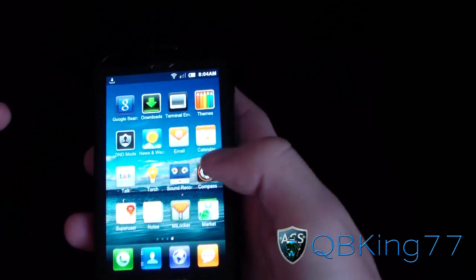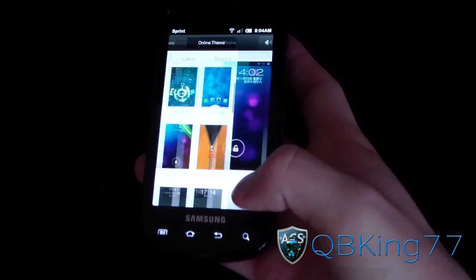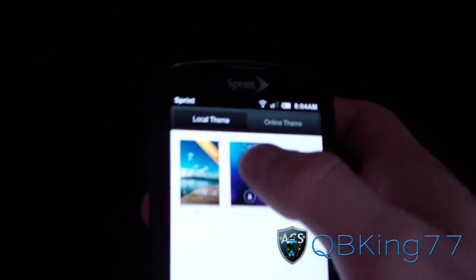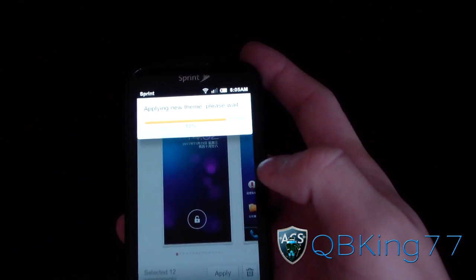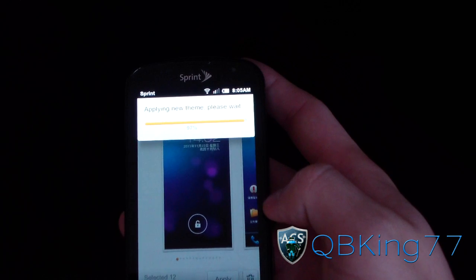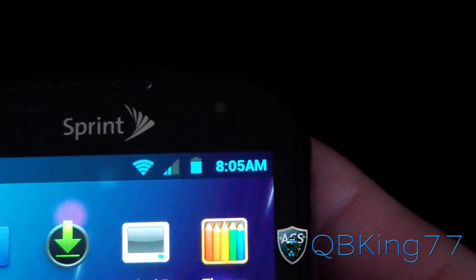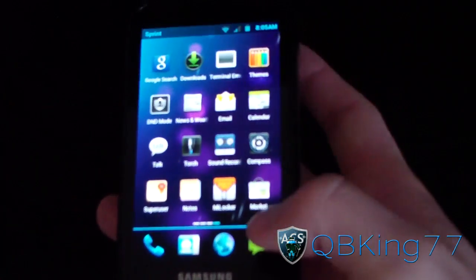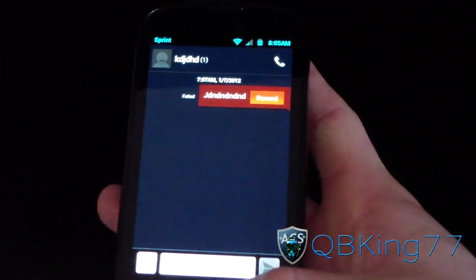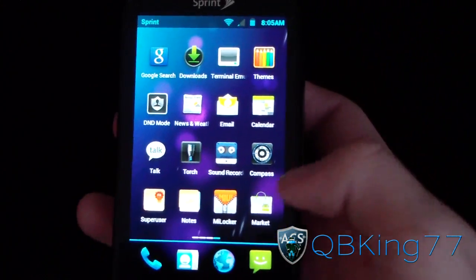My Black Ice theme has downloaded. Going to Themes, then Local Themes — there it is: Black Ice 2.3. I select it, it gives you screenshots of what it looks like, and I hit Apply. It applied successfully! The menus right away all turn black, icons down here are all Ice Cream Sandwich style, the status bar at the top looks like Ice Cream Sandwich. The toggles are colored differently, notifications are colored, and the messaging and dialer apps look different too — everything is themeable, which is really nice.